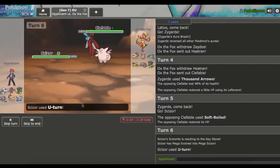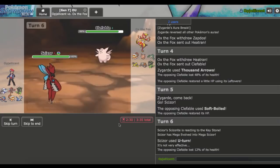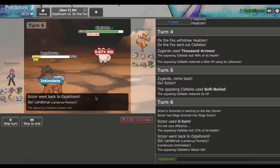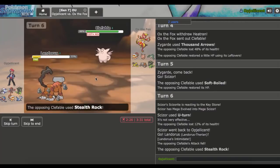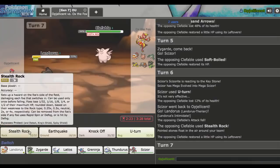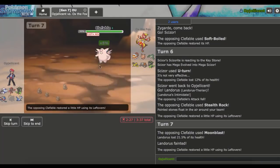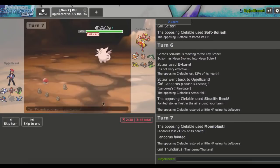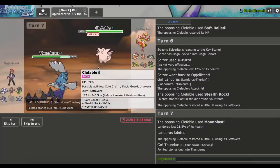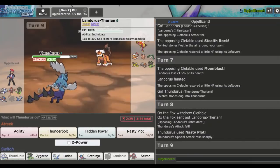Does he have Fire coverage? I think he might, so we'll switch to Landorus-T and go from there. He just gets Rocks up, which is kind of unfortunate but fine. I'll try to get up my own Rocks, but he just goes through Moonblast to knock me out. Not the scenario I wanted, obviously. I'll go out into Thunderous now and Nasty Plot up because he's running a really bulky team. He goes out into his Landorus — is this Scarf? It is Scarf, but thankfully he doesn't have good coverage for me, so out comes Zygarde.